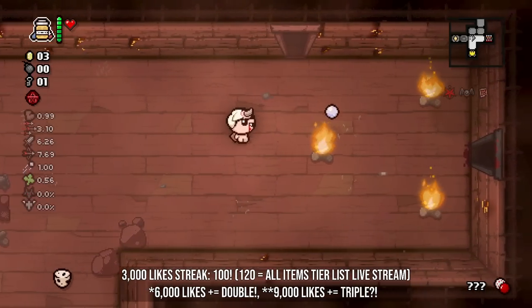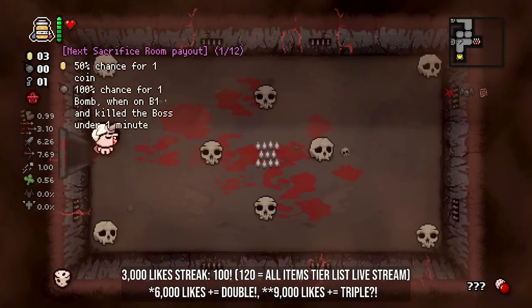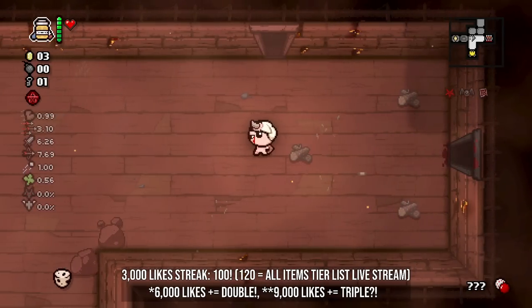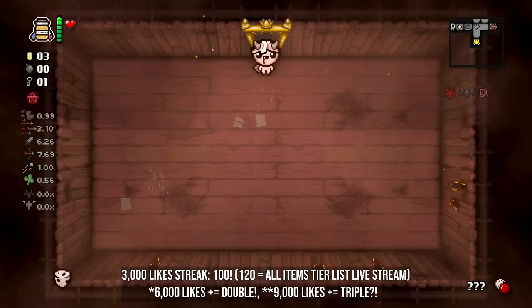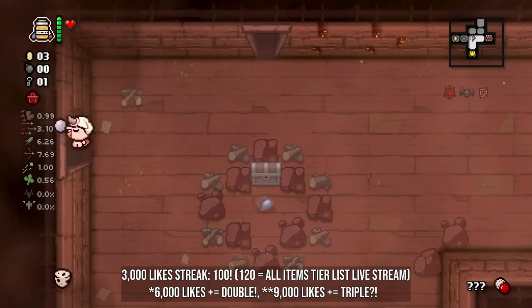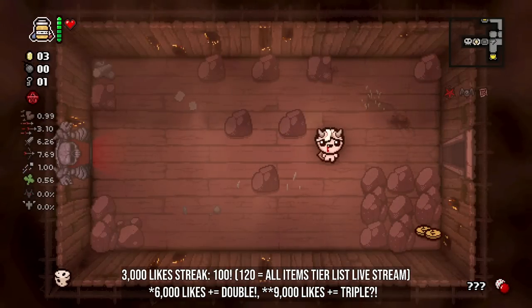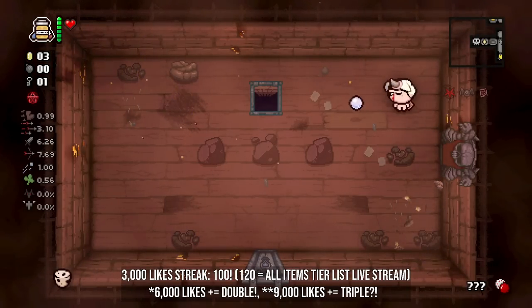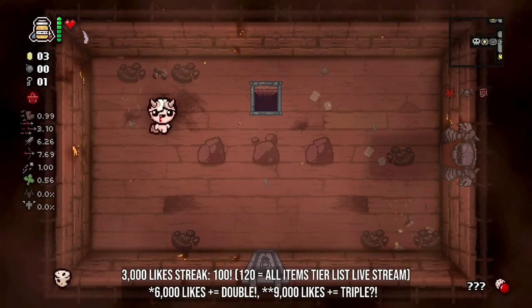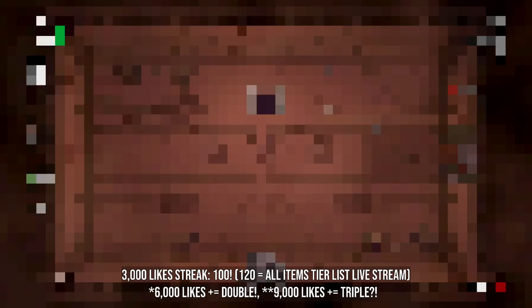We can't even play the sacrifice room - that would be suboptimal. We could attempt to use one of the pills to maybe get explosive diarrhea or something, but why ruin a good thing? We've got a good thing going here. We could use our only key to get into the alt path room door, but I think I'm just going to let it rip.